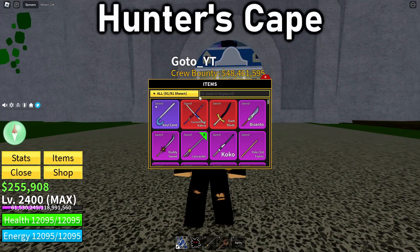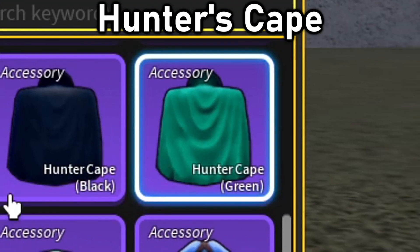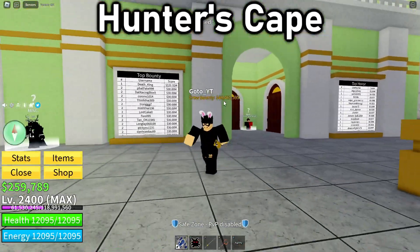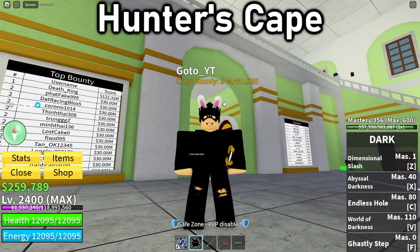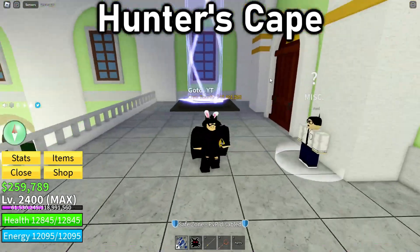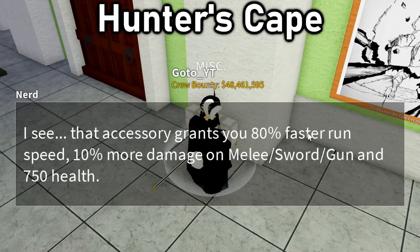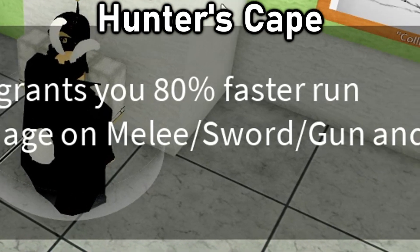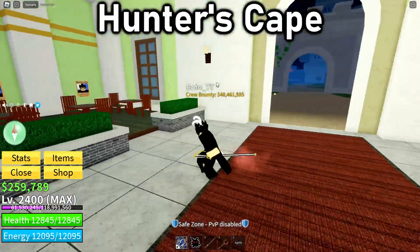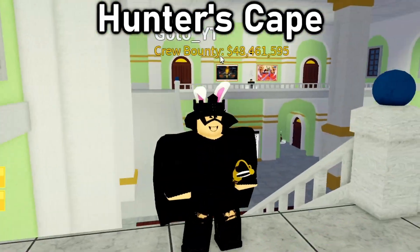At number 10 we have the Hunter's Cape. These capes come in three variants: black, green, and red. They all have the same buff, which is actually pretty OP in PvP and can help you farm as well. It gives you 80% faster run speed, 10% more damage on melee, sword, slash, and gun, and 750 health — a really OP accessory. If you are PvPing, trust me, you're gonna thank me later.